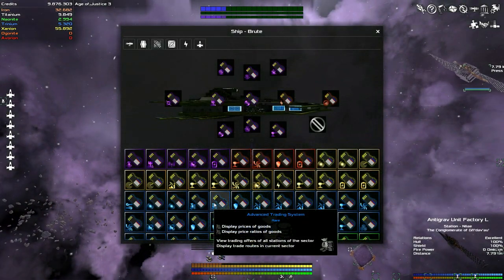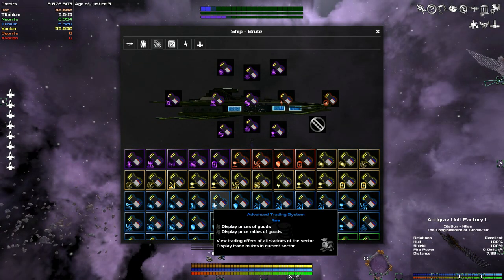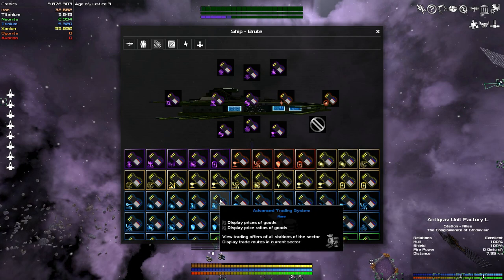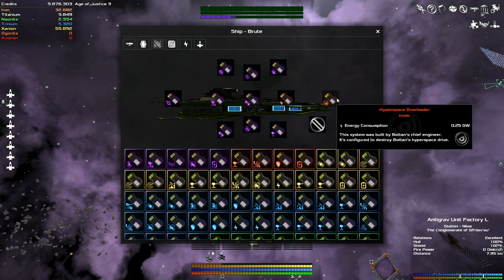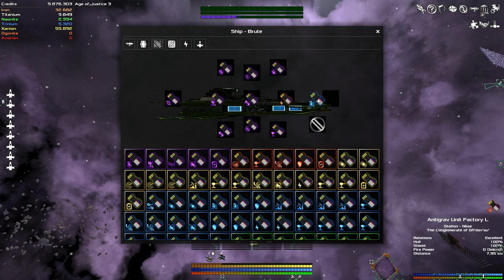Honestly the blue version of the trading system might actually be good enough. The only major difference between the blue and the more upgraded versions is that it will normally allow you to see trade routes between different sectors, whereas this one will only show us trade routes in this sector. Also, I just noticed I still have the hyperspace overloader installed - that's gone now.